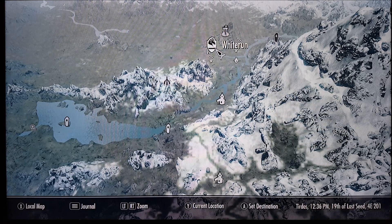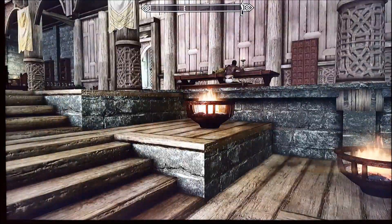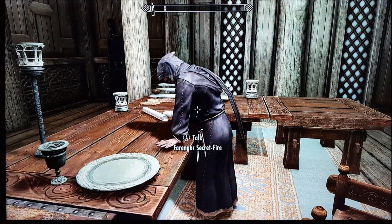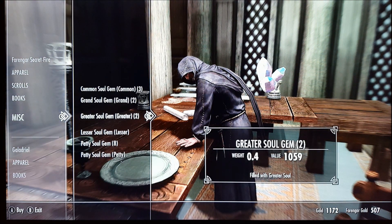Then we made our way to Whiterun and finally to Dragonsreach. I probably sold a variety of different items to get to about 1059 coins, which is needed in order to do this trick. We're in Dragonsreach in the area where you talk to the Jarl. On the right there is the arcane enchanter, but first talk to the court mage and buy the greater soul gem filled with a greater soul for 1059 coins.